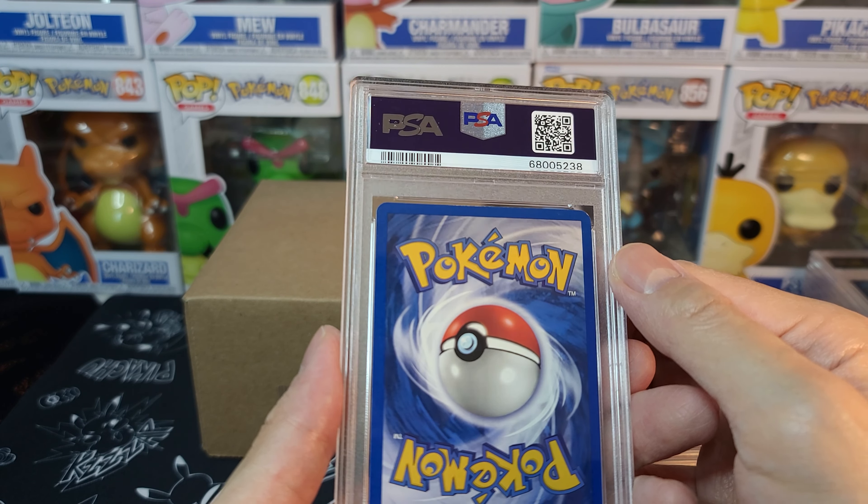We got a 10 on the Mewtwo V — this one looks like a beauty. The other one wasn't a 10 but we got one finally. The other one my friend can get rid of. More 10s on the Vaporeon — as I mentioned in my Eevee Heroes video on what to grade, Vaporeon was the one that gave you basically a 100% return comparing raw to PSA 10, which is why you can see so many Vaporeons here, helping fund my addiction. Espeon at a PSA 10 as well — all these Eevee Heroes alt arts are just simple beauties.